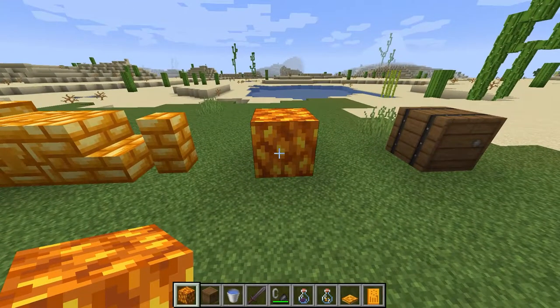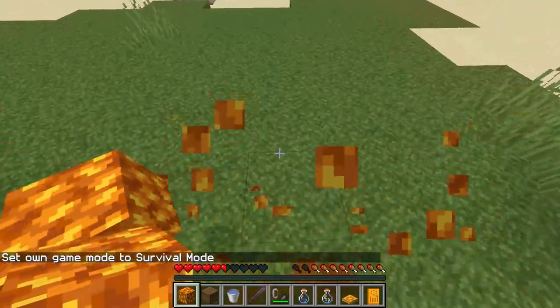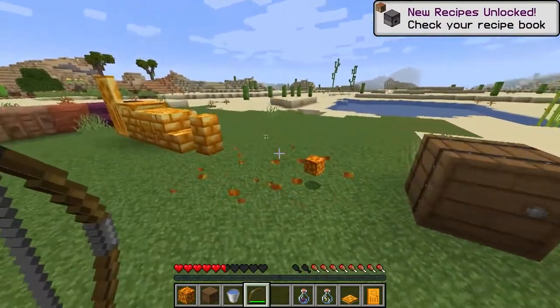This block is kind of interesting — the crystallized honey block. Once we jump on the honey block, it's actually going to break. You can also take a bow and arrow out and shoot it, and that's also going to break it.